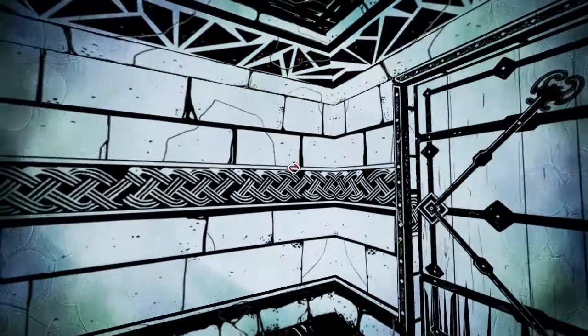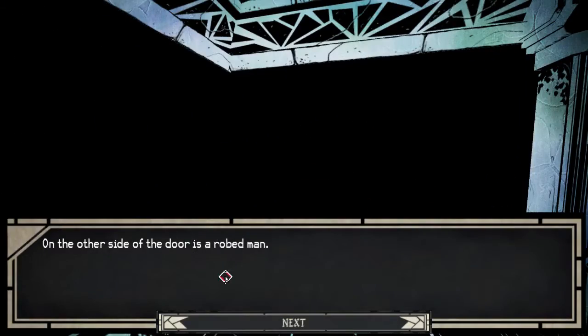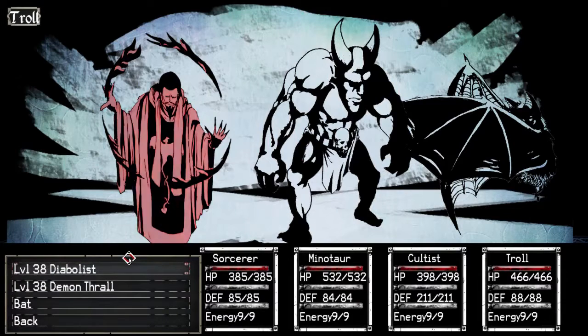Logan Cain here and we're over the hill now — this is episode 40 of Paper Sorcerer, Cell Block 9. On the other side of the door is a robed man: 'I'm amazed your petty magic has brought you this far. The Diabolists of the ninth gate will show you the true power of summoning.' It looks like we've got a bunch of demons, some interesting artwork — got the Diabolus, a pretty cool demon thrall.